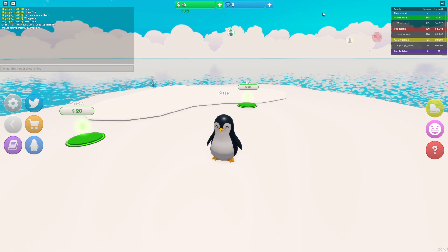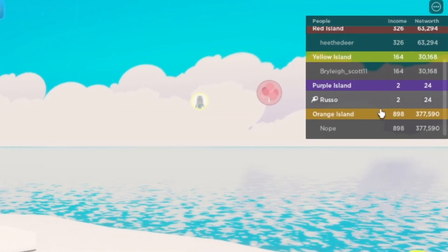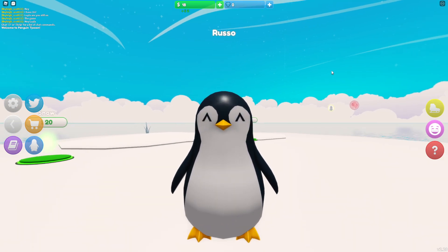You can't see it behind my face cam, but if you look over here, these people all have different islands and they have insane money. Like look at this — Orange Island, 378,000 net worth and that's their income. So I'm gonna try and pass those today.